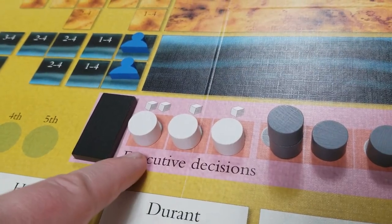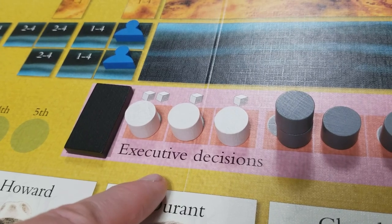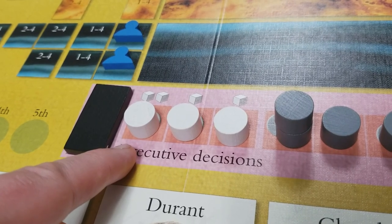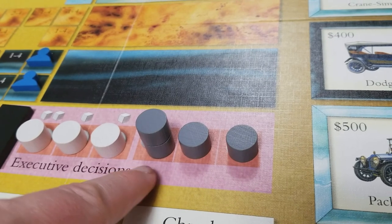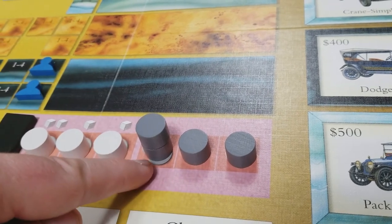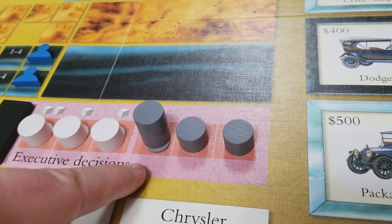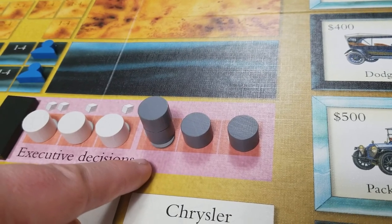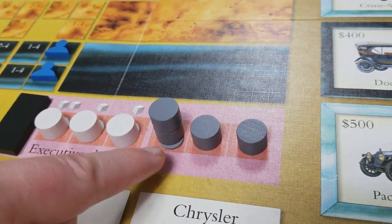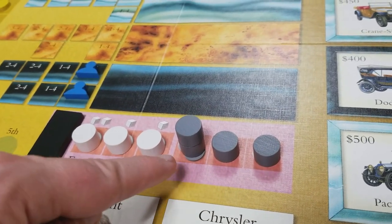We'll see the benefit of advertising markers when we get to selling via demand tiles — a space with an advertising marker will let you sell one additional car than normal. The final type of executive decision are the discount markers. They don't have a cost, and the first player can take the one with two. When taken, they get placed immediately in one space. Just like advertising markers, during selling via demand tiles they allow the player to sell one additional car, but it will be sold at a discounted rate. Luxury cars can never be discounted, and each space can only be advertised or discounted once.